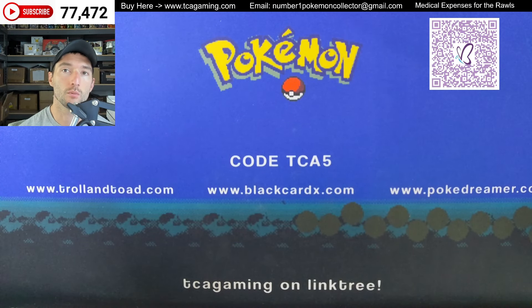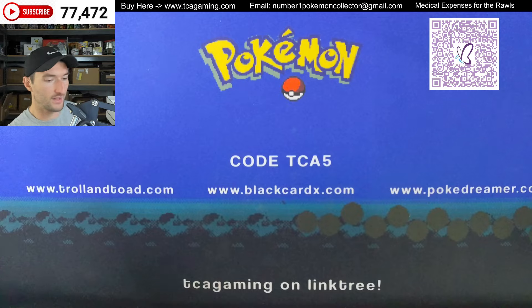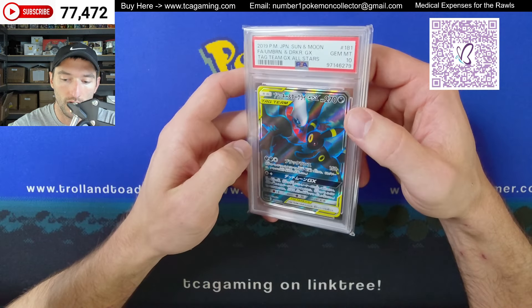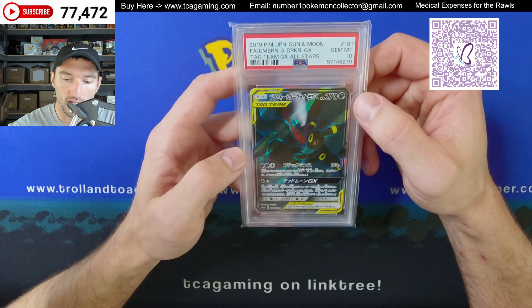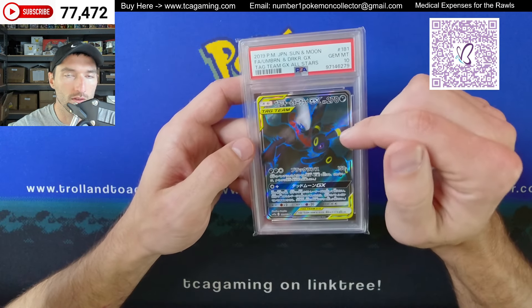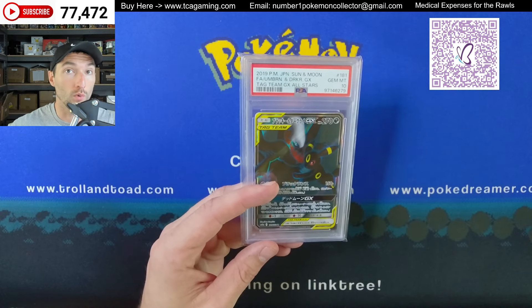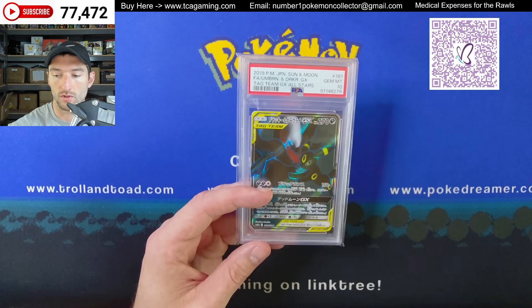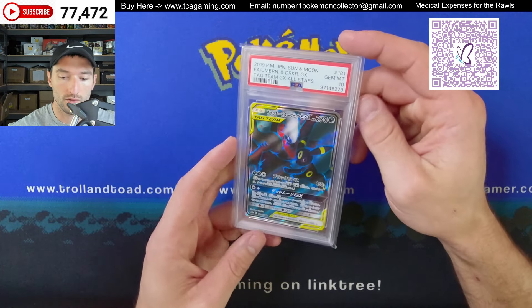Hey y'all, this is TCA Gaming, and in this video I'm gonna go over one consignment card. We've got an Umbreon and Darkrai GX. On the Japanese side, it looks like it comes from Tag Team GX All-Stars. I believe there's another version similar to the one from the promos — like the 10 promos — and it's way more expensive as some kind of promo thing. But this isn't alt-art, this is just the regular one.